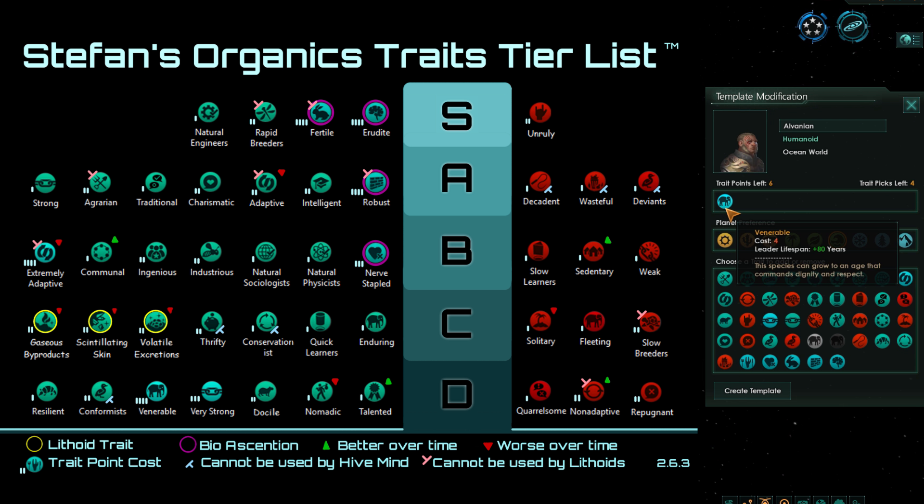Next we have Venerable. The problem with Venerable is simply that it costs too much for too little benefit. Four trait points for 80 years of leader lifespan is not at all worth it, especially considering how leader lifespan doesn't come into play until around year 60 when your leaders normally start dying. You can extend their lifespan with Enduring and then tech up, but going all the way with Venerable is not going to really help.